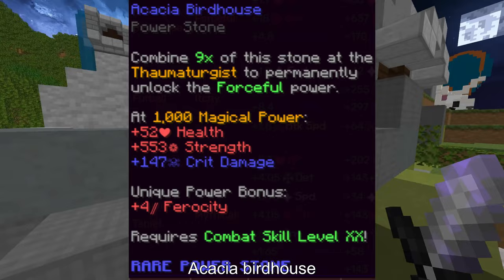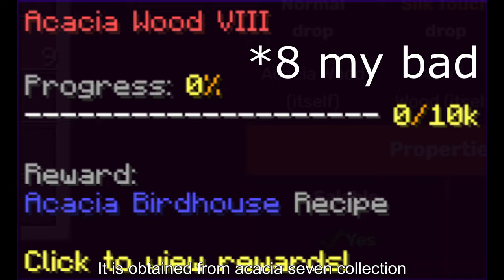Acacia Birdhouse — this is the best reforge for raw strength, so you may want it for farming if you are running a mushroom cow. It is obtained from the Acacia 7 collection.